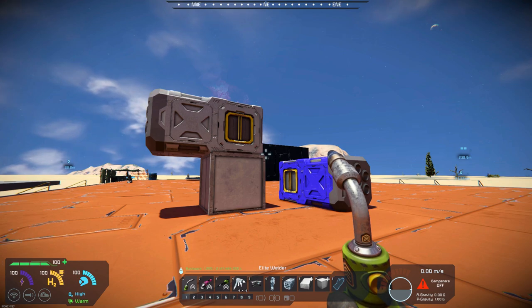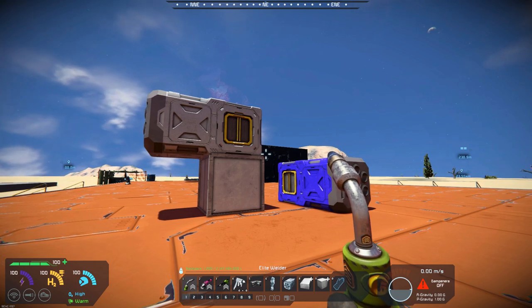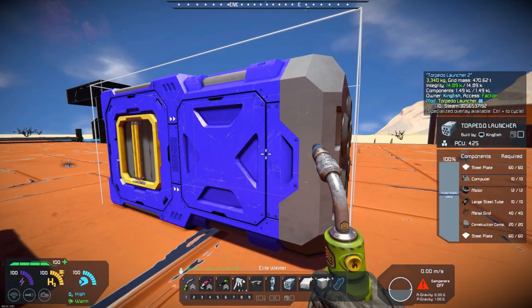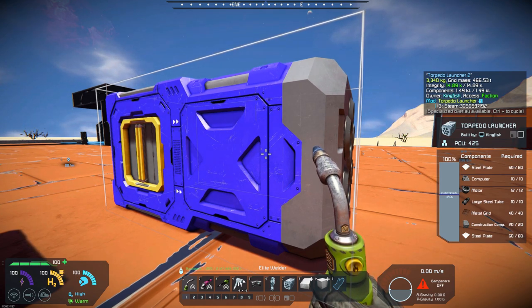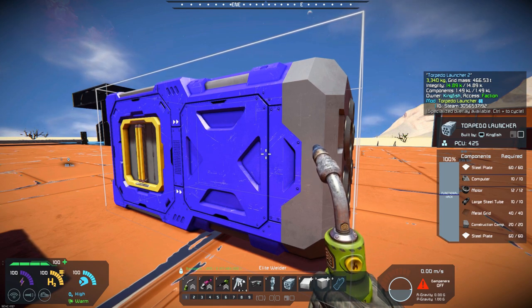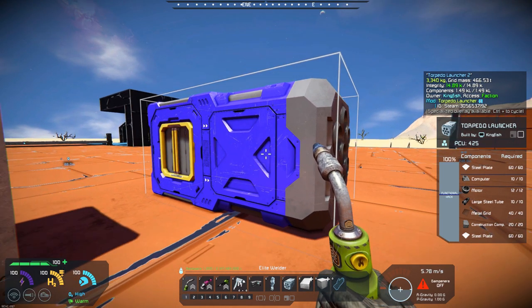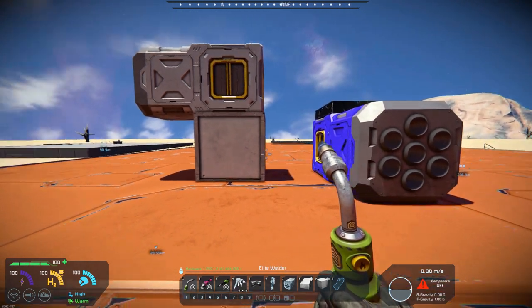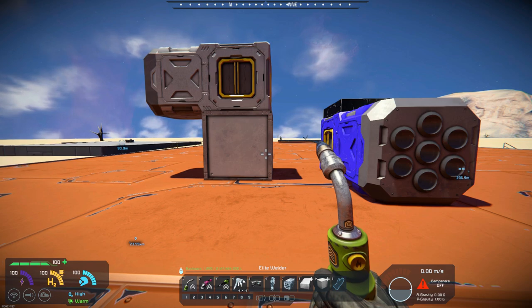This is a large block weapon and I think the application is mostly going to be used for large ships out in space. If we look at what the components require, the launcher itself is pretty basic — steel plate, computers, motors — nothing out of the ordinary as far as ores needed. The torpedo itself requires iron, nickel, uranium, platinum, and magnesium powder. So those are a little more rare elements.